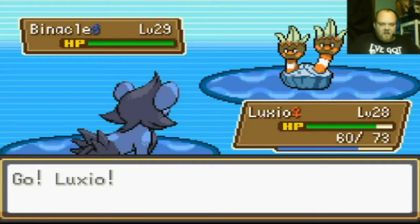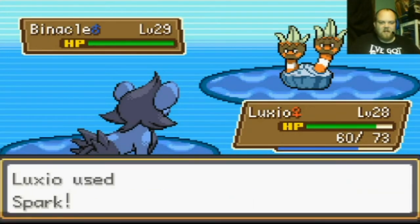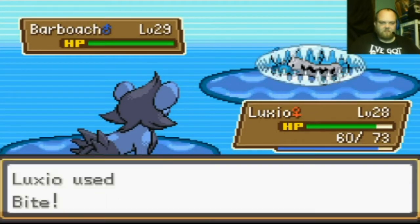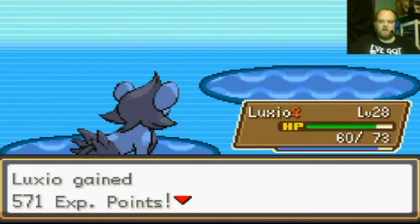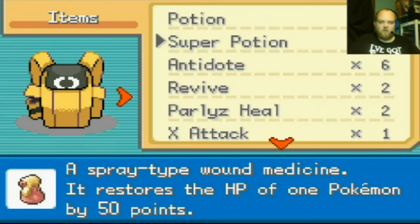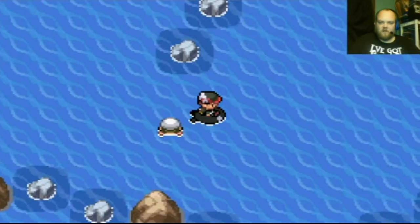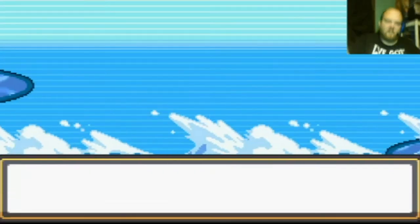I found a Binnacle. The next grassy area I find I'm gonna go train, because these opponents are getting ridiculously high leveled. Barboach — never mind, this will knock it out and level me up. I give up looking for a Rare Candy — I was gonna use it to evolve Luxio into Luxray right away.